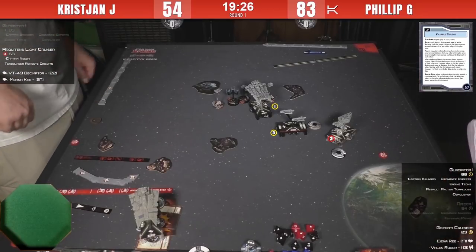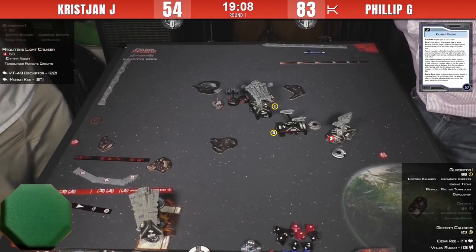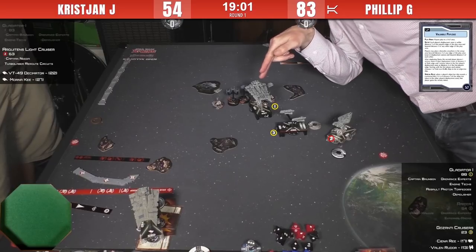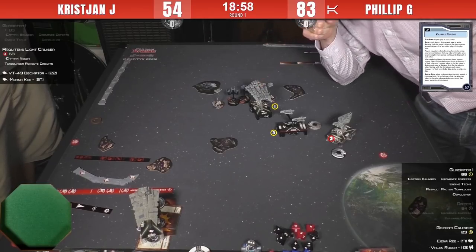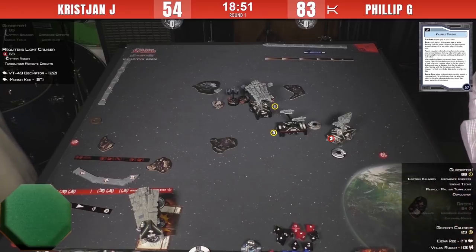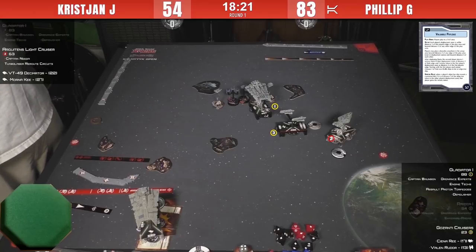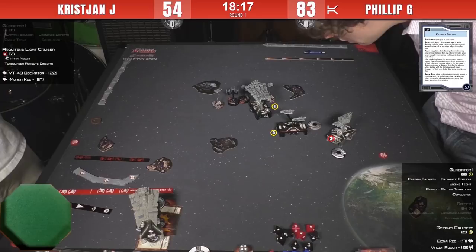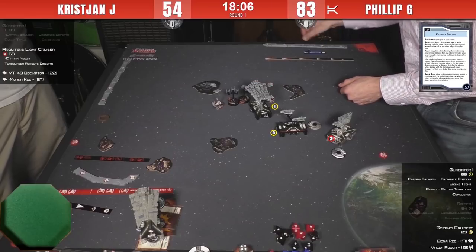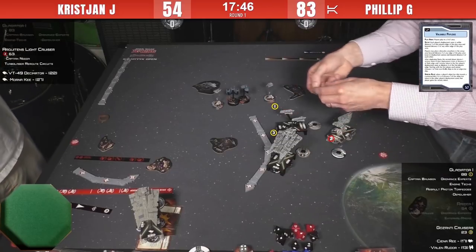On to turn four. The Architons isn't at close range — Philip isn't even measuring, so likely not. It's on Philip to kill that Architons and make sure the Demolisher survives. Activating his Demolisher first, Philip reveals an Engineering Command — removing one of the face-up damage cards, bringing him down to around three hull damage. His best shot is a good side arc attack into the back of the Architons. He may have black dice in range — red and black. Two hits, and he has Ordnance Experts to re-roll. Oh — he didn't actually have the side arc! But with a roll like that, you'd want the side arc.